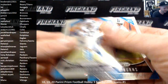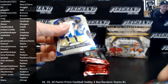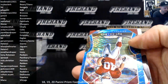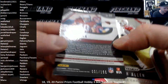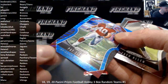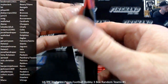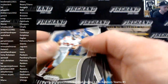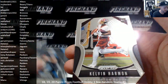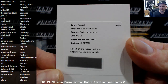Austin Hooper, Terry Godwin and Brian Burns rookies. Brilliant Julio Jones, Pat Tillman Blue Wave, numbered 1 of 199. Cardinals — Zach Allen, Paris Campbell. Second auto redemption: Will Greer and Kelvin Harmon. Gardner Minshew autograph for the Jags — LA Balmores.